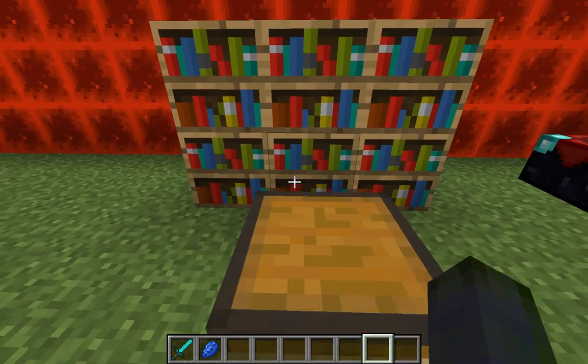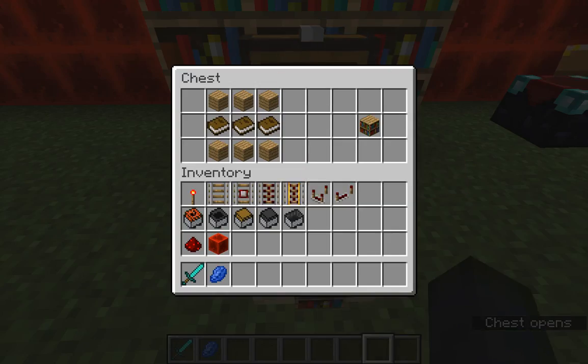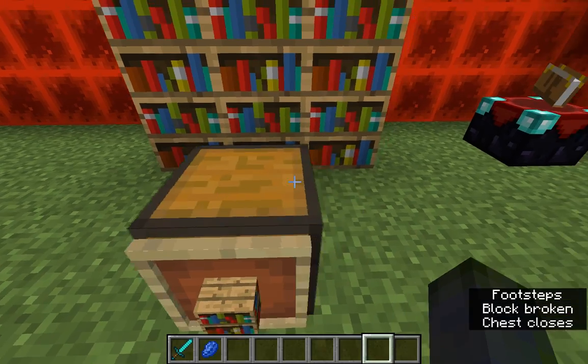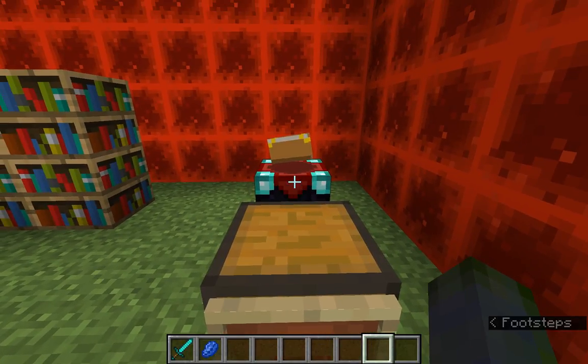Moving on to bookshelves — as you can see, here are six bookshelves as an example of how they would look. You would need six pieces of plank wood (it doesn't matter what kind) surrounding three books in the middle, and that creates the bookshelf.